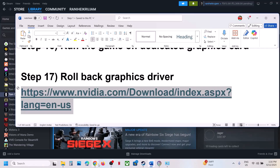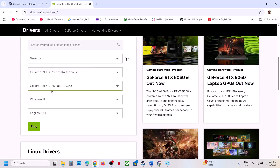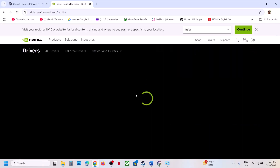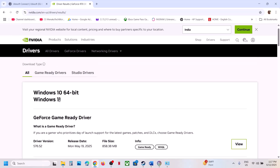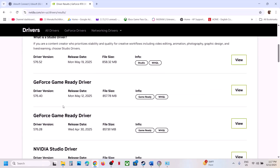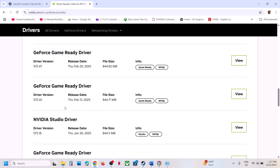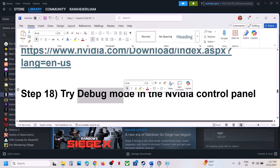The next step is to roll back the graphics driver, as this has worked for many players. Go to the NVIDIA website, select your graphics card and operating system, click Find, then click View More Versions. The latest is currently 576.52 — you can try installing 576.40 or 576.28. For many users version 566.36 Game Ready Driver has worked. Download it, select Custom installation, put a check on Perform a Clean Installation, then restart and check.